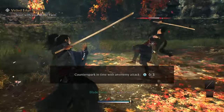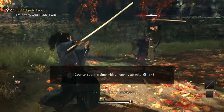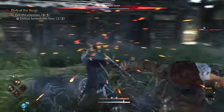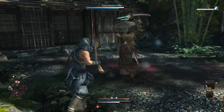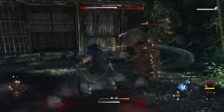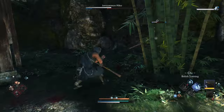Early on, it's actually a good idea to just watch the patterns and learn timings as you block. Because once you start to get a feel for things, you'll be ready to deflect — or counter spark, as it's called here. It's a solid reactionary option because it cancels attacks mid-animation, and with each attack you deflect, it'll chip at their max Ki bit by bit. You can chain deflects back to back, which does massive Ki damage and will leave them exposed.